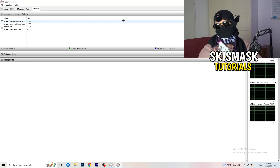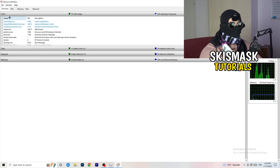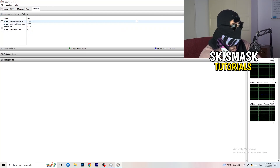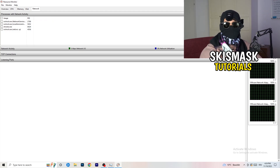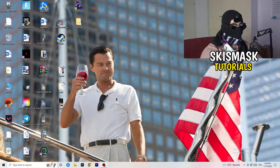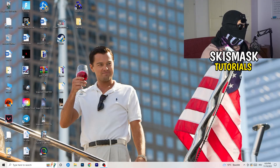You can also do this from the Overview tab, which shows every process currently running. Click on the Network tab to filter and only see processes currently using your network connection. Then go back to Task Manager and also check the second tab there.